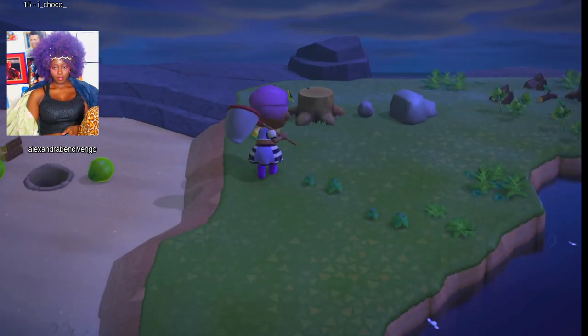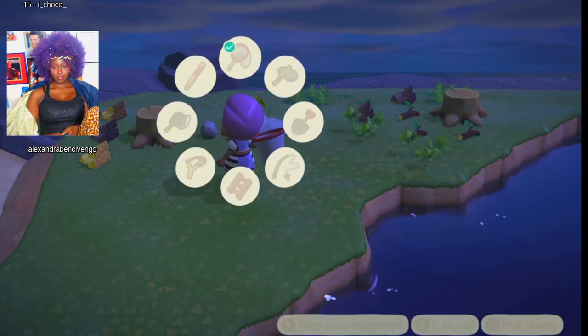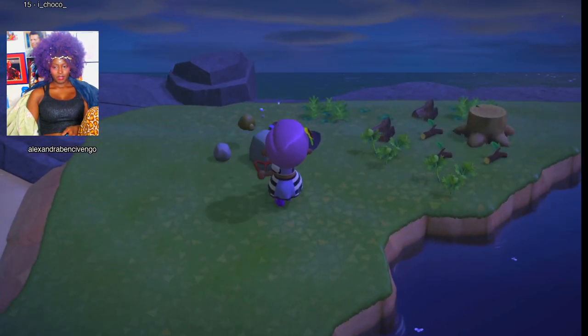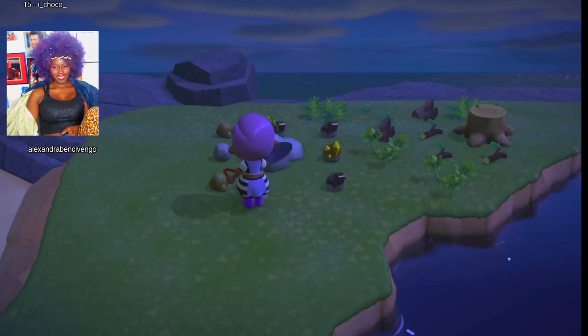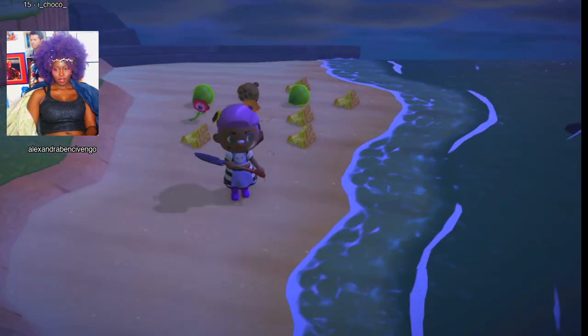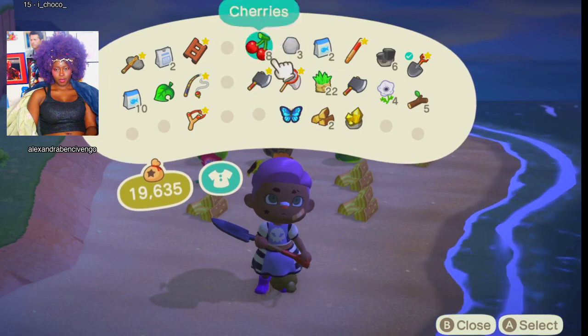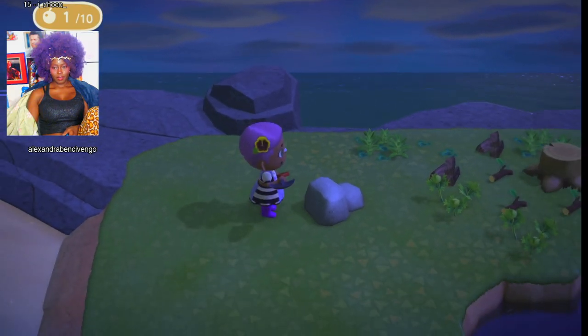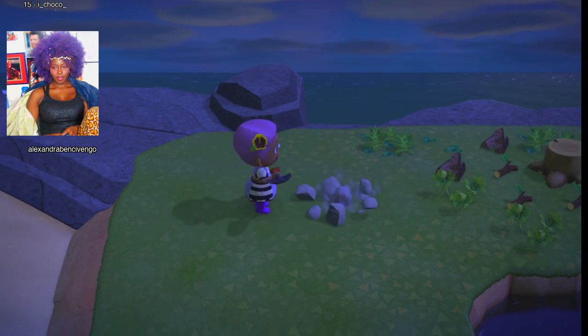Chop all the trees, pick all the weeds, and pick all the flowers. Do not dig out the flowers — pick the flowers off the flowers. Also make sure you pull out all the stumps from the trees. Then dump everything you have on the beaches, because that's where insects do not spawn. And don't forget to save some of that fruit to eat so you can crush all the rocks.